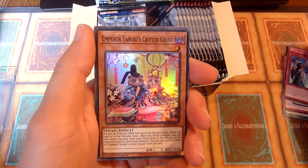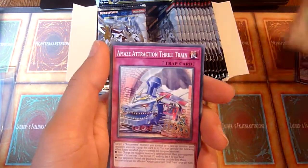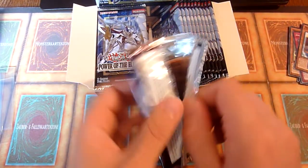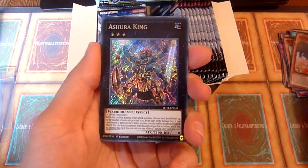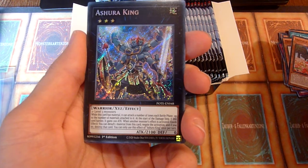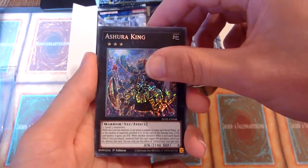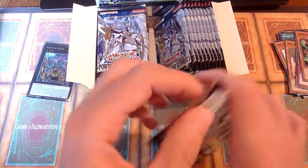Some Melfi stuff. Emperor Tanuki's Critter Account. Chopper is not a Tanuki — yay. Hidden Gem of the Seafront. There is one card I want to pull out of here, or maybe two. One is that new Super Poly target. Ashura King — Secret Rare, second pack. Let's see if that's any good. I don't see it on the first page, so that might be one of the not-so-great Secret Rares. But let's see — maybe I will get another one that is good.